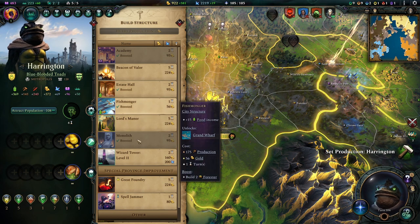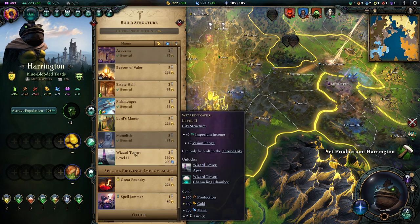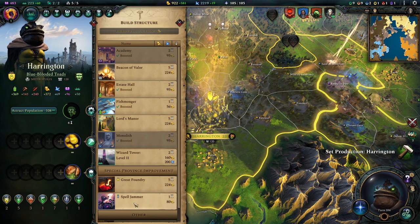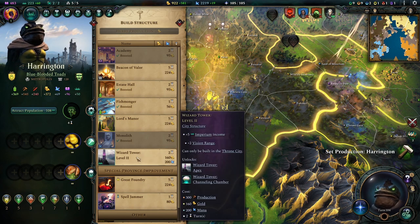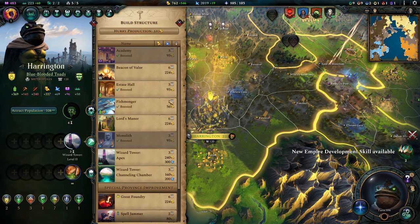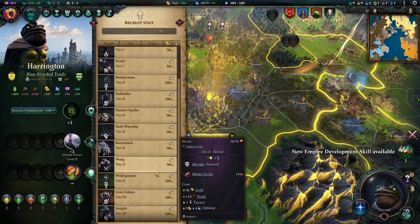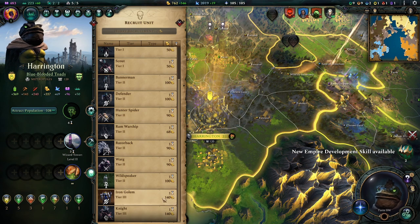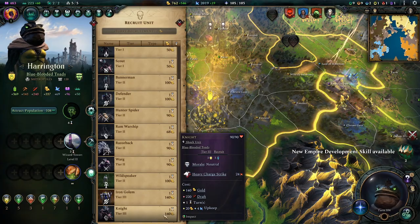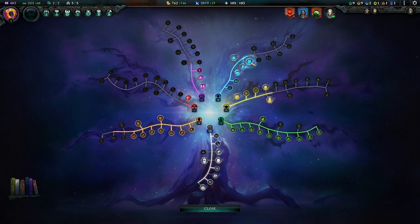What do we do here? Wizard Tower 2, Channeling Chamber, Great Foundry. I think a Spell Jammer here wouldn't hurt — let's get the 5 imperium income, wizard vision range and all that. That's probably good. We could build another Iron Golem — they are pretty good but they also cost a good bunch of mana.